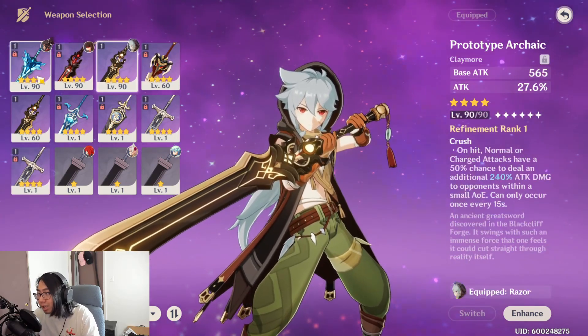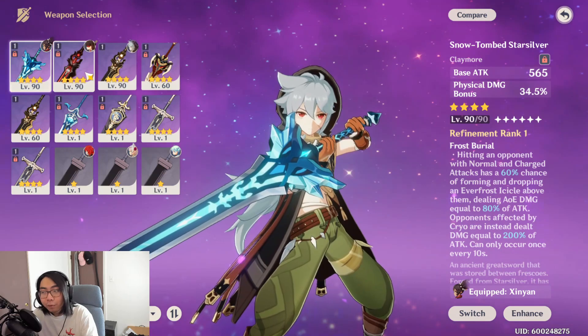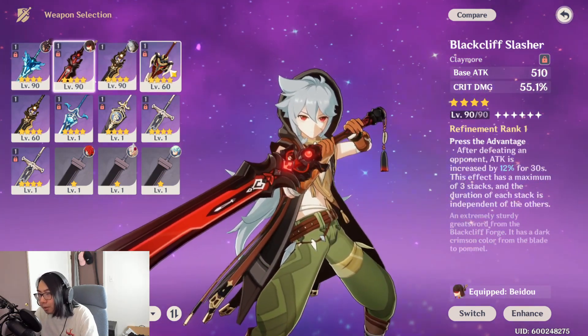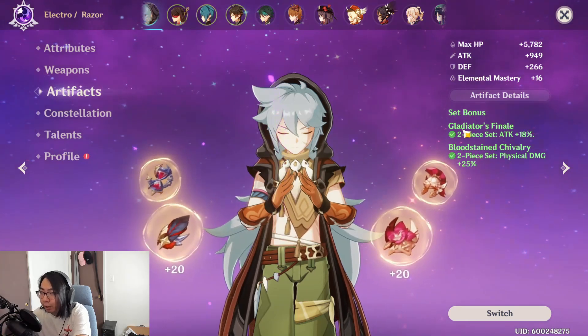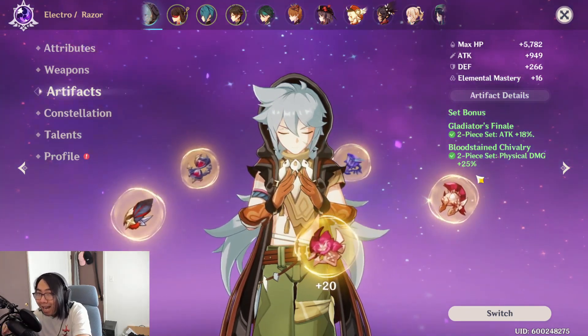The only two weapons I really recommend are the Prototype Archaic and the Snow Tombed Star Silver. If you want to go a different build, go ahead and pick up the Black Cliff or the Serpent Spine. In terms of artifacts, the set I'm running on my Razor is Gladiator's Finale and Bloodstained Chivalry - for now.